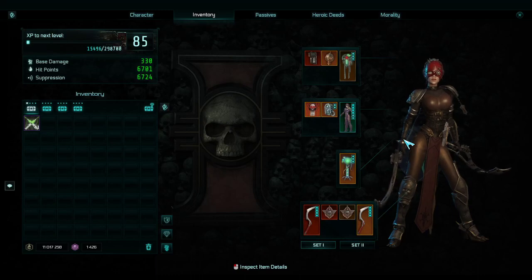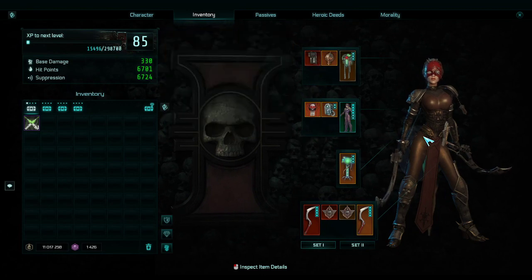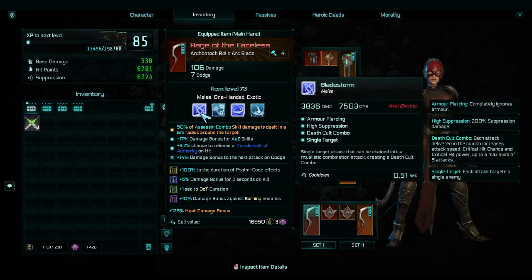Hello and welcome to my current level 825 assassin arc blade build for Warhammer 40K Inquisitor Martyr. I am level 85 and I am really enjoying the arc blade build. I generally just use it for spin to win, but I will use the original combo skill every so often. This whirlwind attack is just too good and blade storm is really useful if I need to kill a single armored mob.